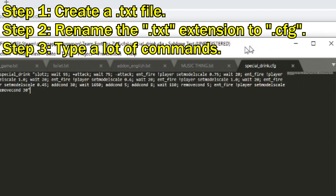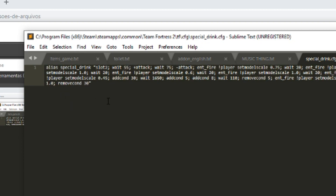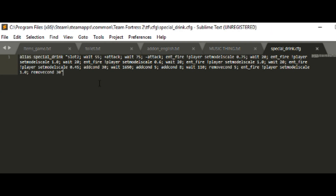The special drink command is basically this right here, and that's all there is to it — this is literally everything you need to know on how to make the special drink. So I'm gonna break it down code by code. The way I'm doing this is basically using an alias command. If you don't know what alias is, go back to my alias video.